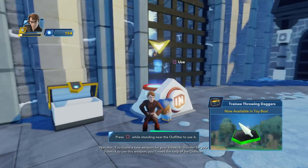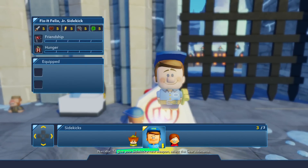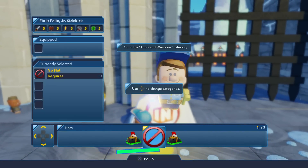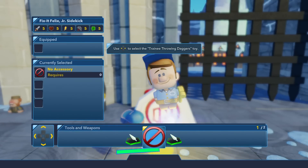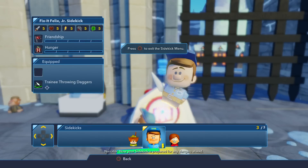You found a new weapon for your sidekick. In order to give your sidekick a new weapon, select the gear submenu. Here you can change — now select the weapon you just found. Now your sidekick is prepared for any dangers ahead.